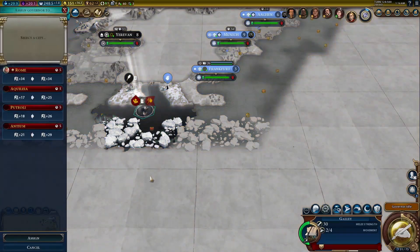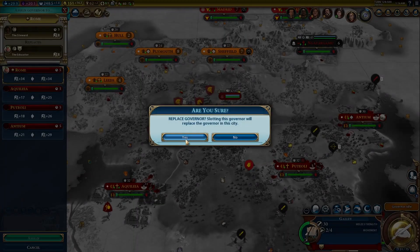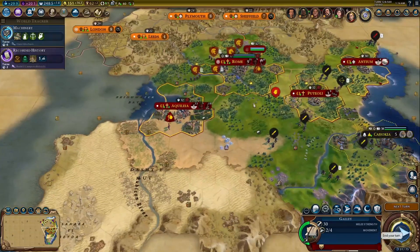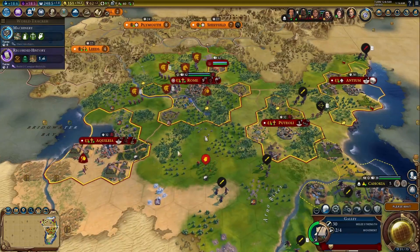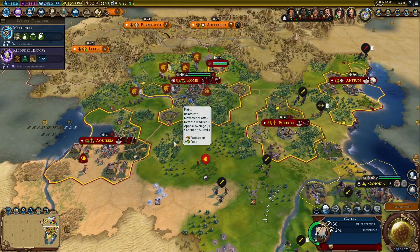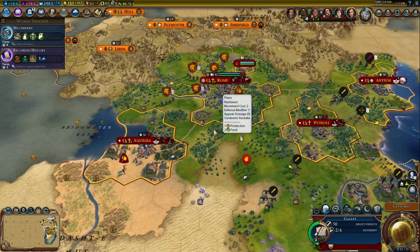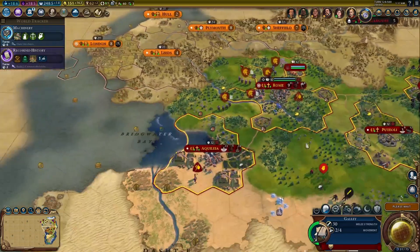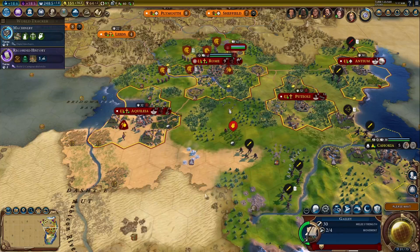I'll get Magnus and place him in... actually, I'll replace Pingala. I'll still need to assign him somewhere else, though, like Achillea. Good idea. My builder is now at the bananas resource I sent him to. Spain now has Valencia up there, although I might have seen it earlier — I'm not a hundred percent sure.